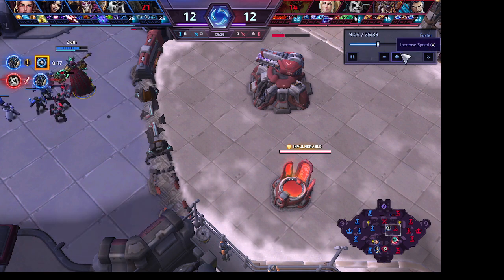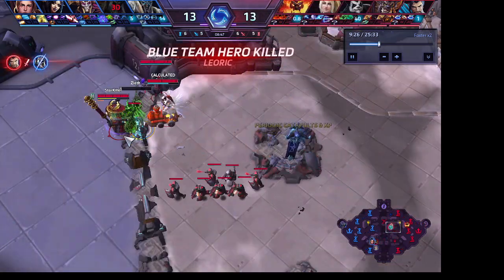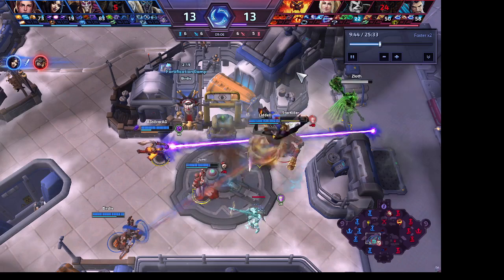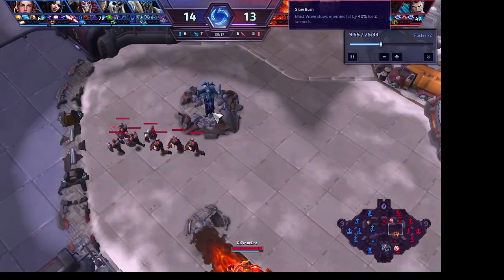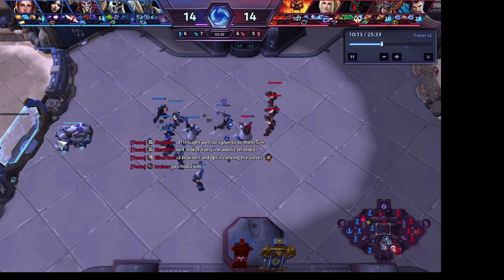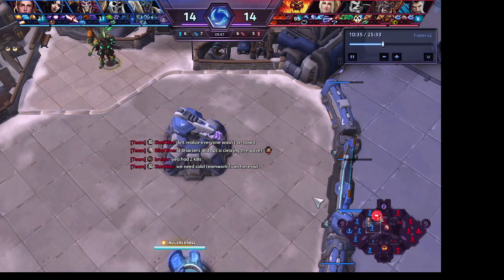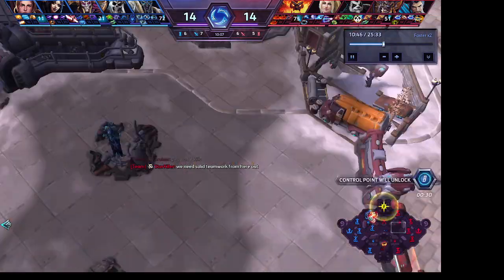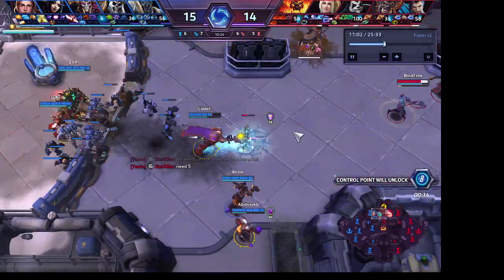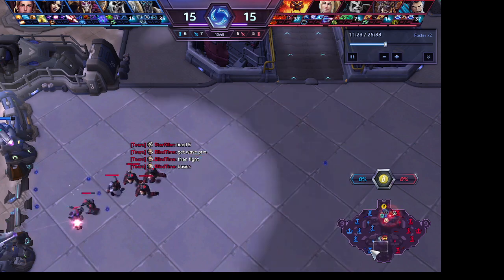We're going to lose this fort because he cleared the wave and the minions are pushing. He was actually willing to die in order to take out that fort — he can respawn, but the fort can't. He made a smart calculation: it's worth him dying to get those last bits of damage to kill that fort, because now we have a disadvantage in this lane. Every third wave now has one of those siege artillery minions. They're up here fighting, but I'm over here doing the grunt work, the actual heavy lifting that wins the game.